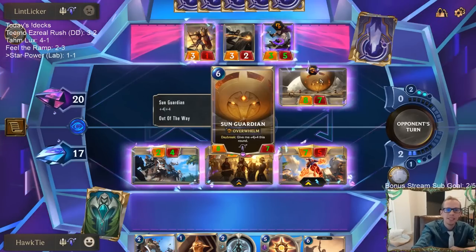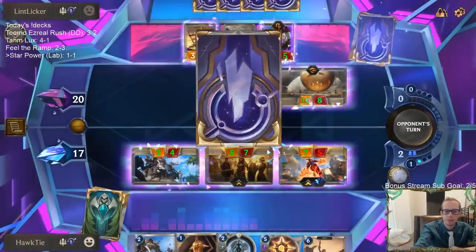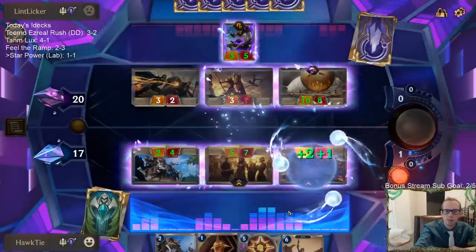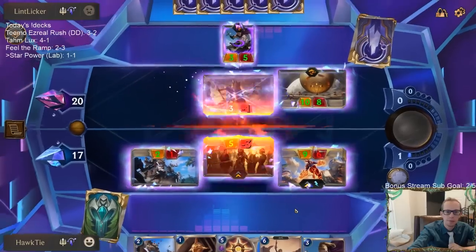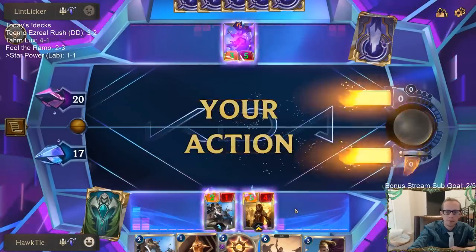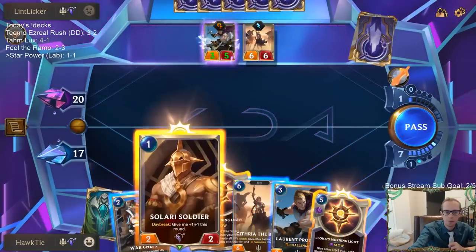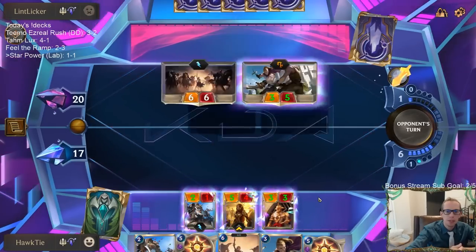I can't keep Shyvana alive. Yeah okay, we'll just have those trade. Sun Guardian is terrifying — 8/7 Overwhelm. Daylight is unrelenting but not eternal. We'll take that thing down.